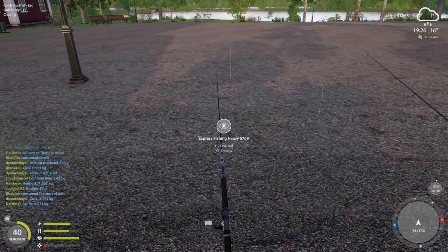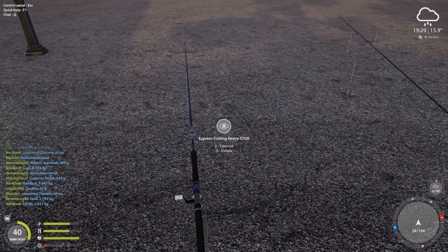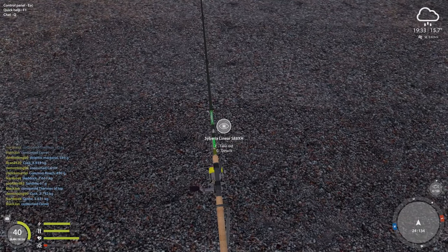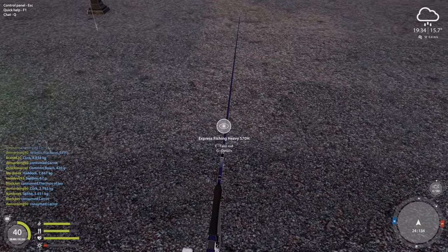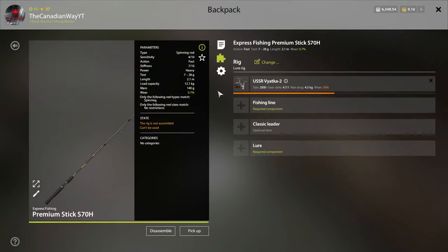What reel should you get with this? You can go with basically any reel you want. I would recommend just using the Spark — the reel the game gives you at the beginning — and try to use that as long as you can. Eventually you're going to want either the Saber 60 or the Mosquito reel. You can put it on the Heavy; it will work just fine. I used the Heavy and the Premium Stick trolling Corey and Volkov, and the only issue was it took a long time to bring the fish in, but that's what any first rod is going to do for you. The Premium has about 1.1 kilograms more load capacity — they both worked marvelous.